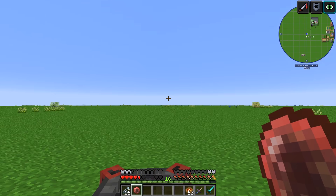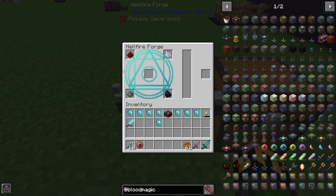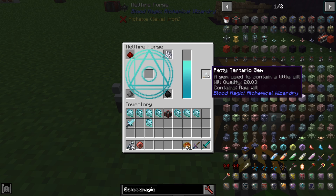To tell how much blood is in your network or your blood altar, if you don't have Waila or similar mods, you will need to make a divination sigil. To make it, go back to your hellfire forge and place redstone, bone meal or white dye, gunpowder, and either coal or charcoal. With one will quality, you will have arcane ashes.